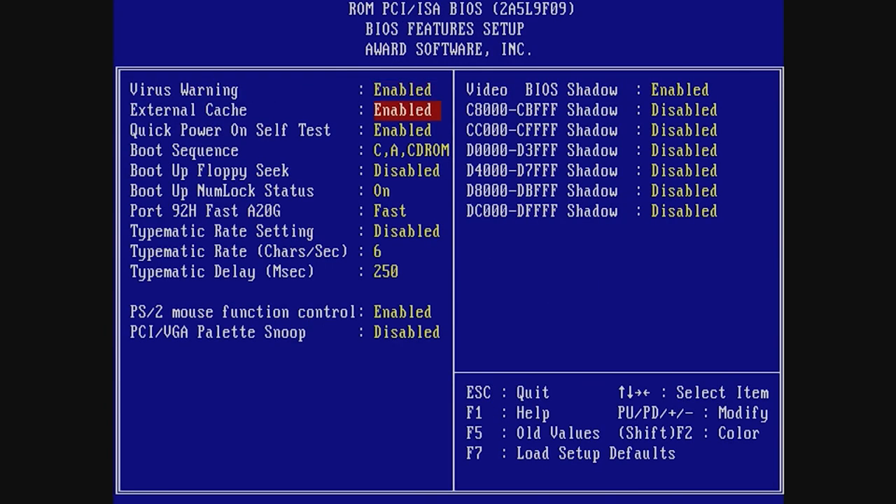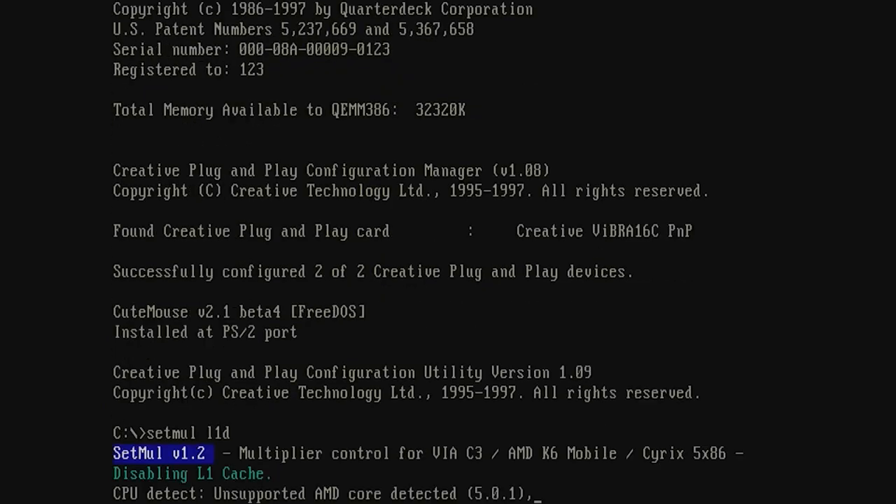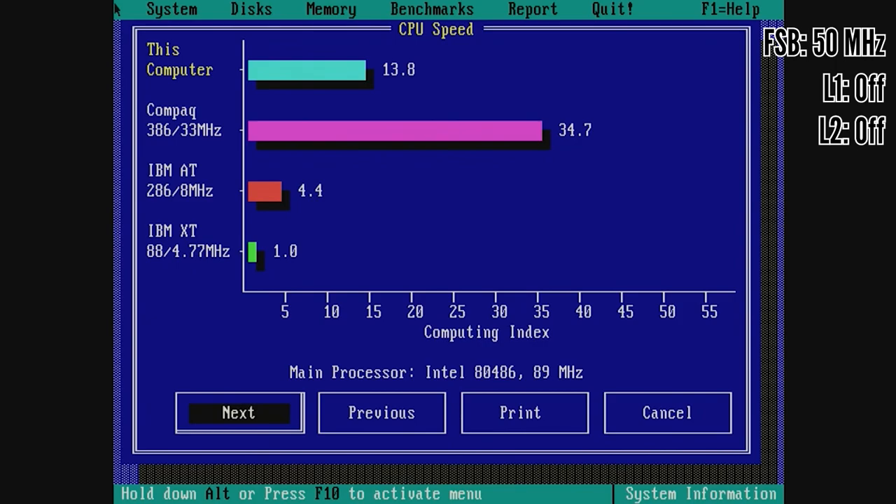If this isn't enough — for instance Wing Commander 1 is really sensitive — you can even go and use a third method. This requires a reboot, but you can go into the BIOS and disable the second level cache too. If you do all of this, you can see that your PC is really, really slow compared to an early 386.